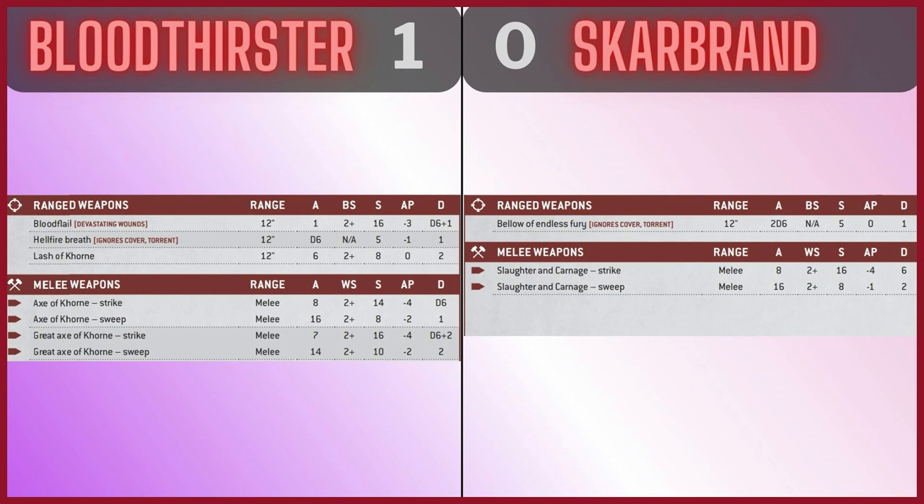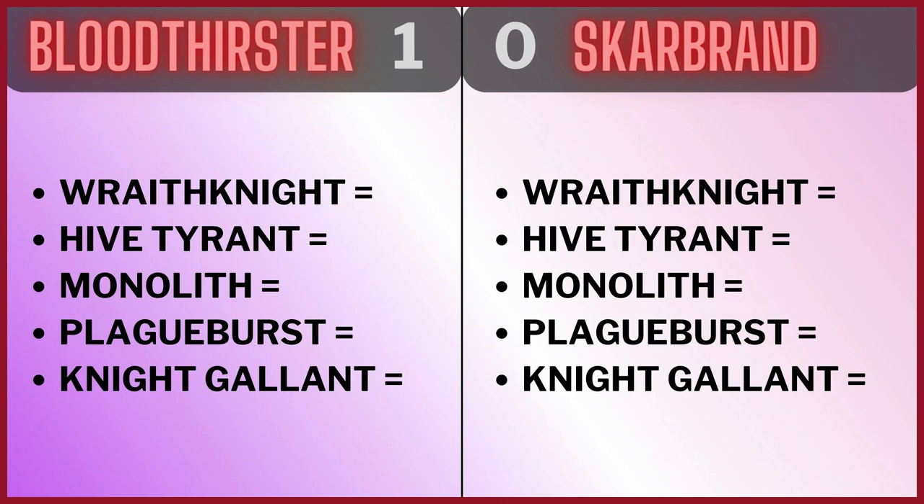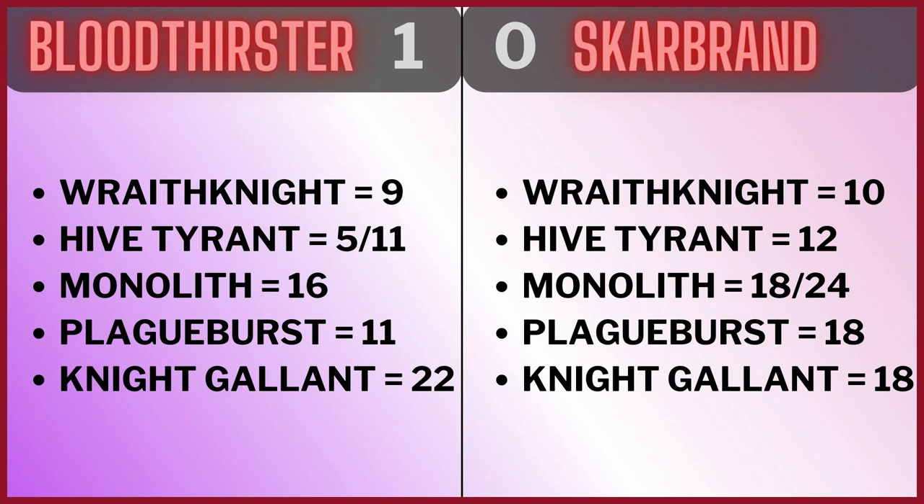The flat six damage favours Skarbrand, but D6 plus two averages four to five anyway. We tested both against five targets: Wraithknight, Hive Tyrant, Monolith, Plague Burst Crawler, and Knight Gallant, to see the average damage output. As you can see, Skarbrand does ten wounds to a Wraithknight. They both do roughly the same damage on a Hive Tyrant. On the Monolith, Skarbrand kind of takes it. On the Plague Burst Crawler, they both kill it but Skarbrand does more damage. On the Knight Gallant, interestingly, the Bloodthirster does more.